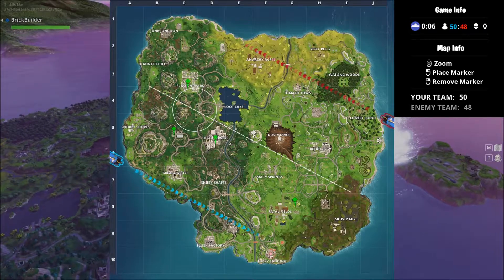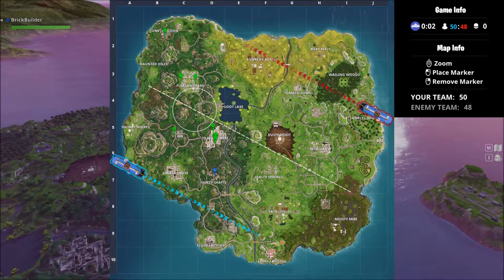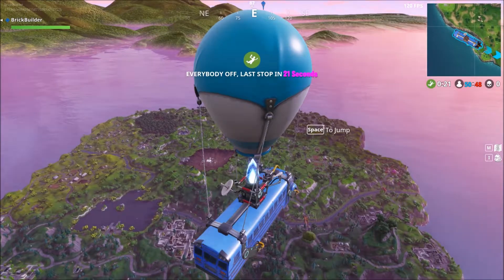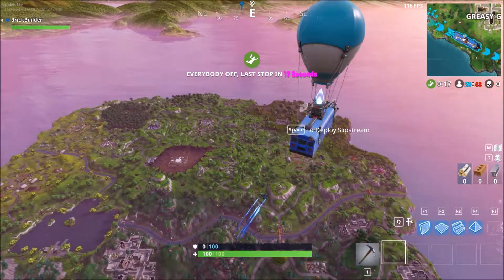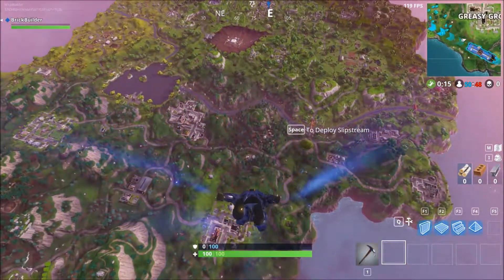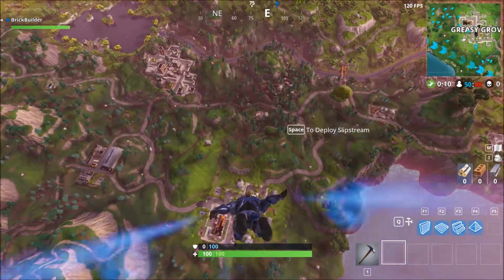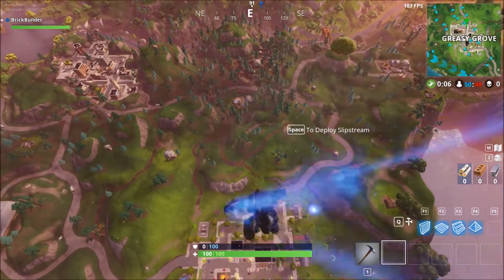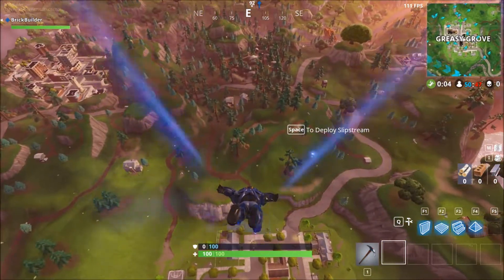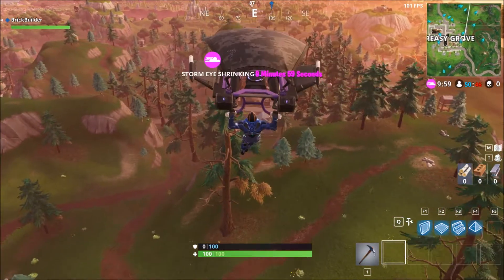What is going on everybody, Brick Builder here, and welcome to a brand new Fortnite Battle Royale challenge. Today we're doing the rainbow inventory challenge. The way our inventory has to be organized is based on the color of the weapon. My pickaxe is gray, so I can start with a green, then a blue, then a purple, then a gold.